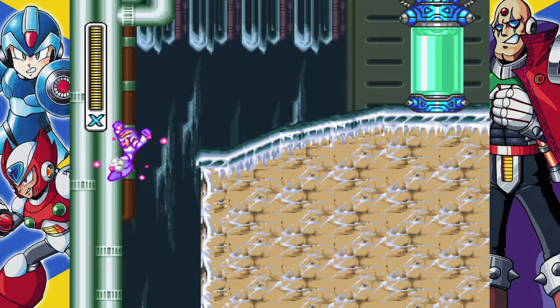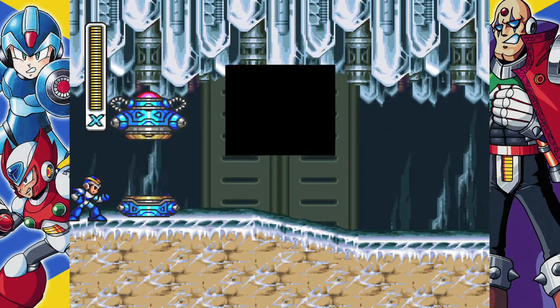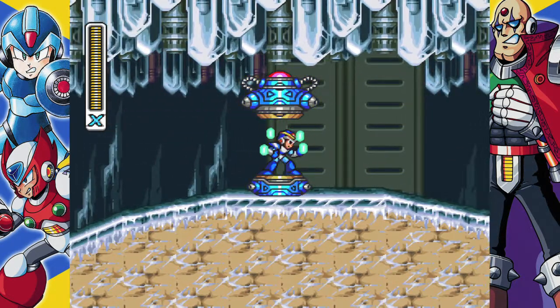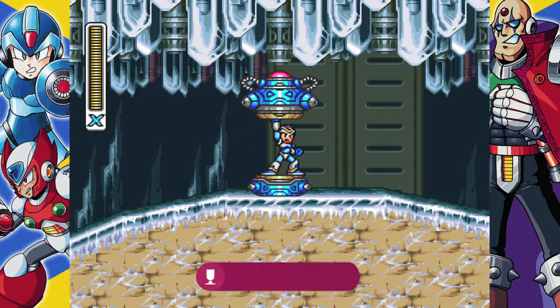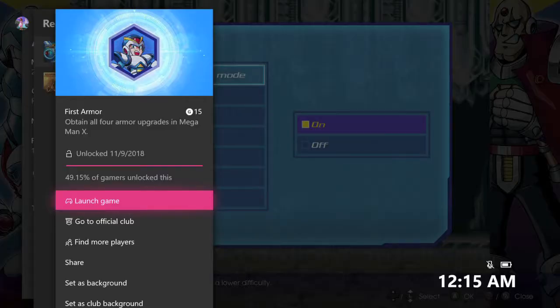So make your way to that part of the stage and then hit up the capsule, talk to Dr. Light, and once he goes away just jump into the capsule and get your power up. Since you already have the other three thanks to the password, you should get the achievement right away. So there it is — easy peasy. It's going to be 415 gamerscore and that's all there is to it.